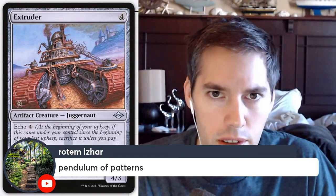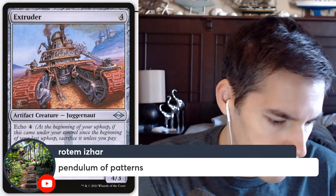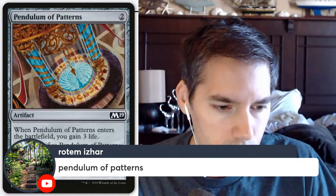Pendulum of Patterns — two mana. When Pendulum of Patterns enters the battlefield, you gain three life. I have a feeling that's the best thing this card is going to do. Pay five, tap it: Pendulum of Patterns draws a card. For the life gain players looking for a little value, you have to survive to turn five with your fifth land drop to cash in your Pendulum of Patterns. Easily one of the worst artifacts and one of the worst life gain spells.